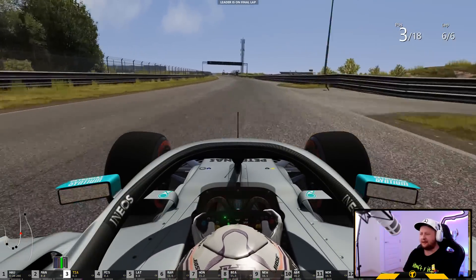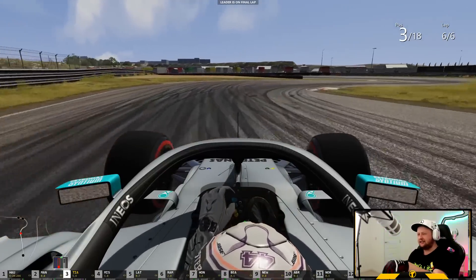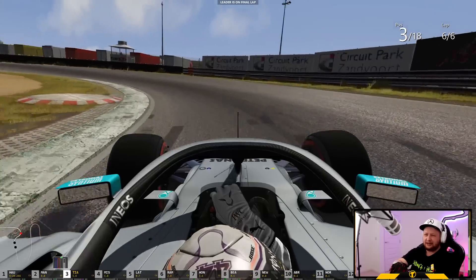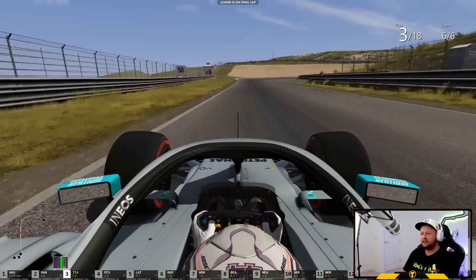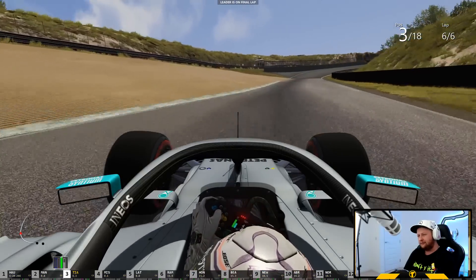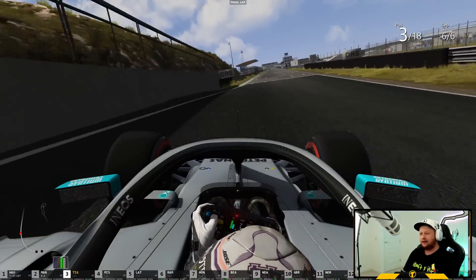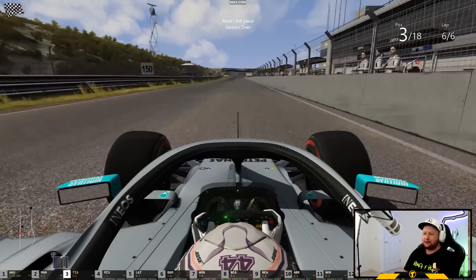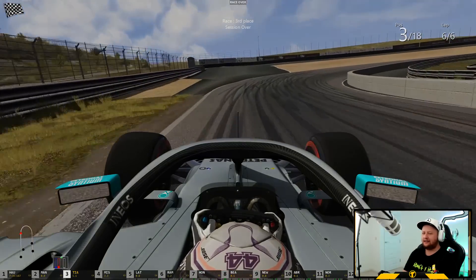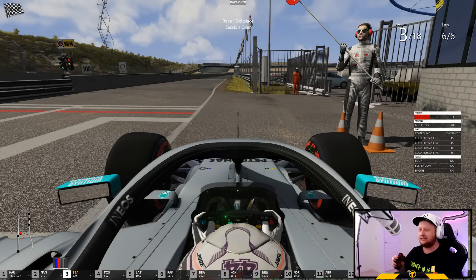Here we go - this race is coming to an end. We'll do well to hold on to P3 considering we started last in this race - I'll definitely take that. The two up front have been in a league of their own today, and actually despite that we're still kind of closing them in, so maybe with a longer race it might have been viable. We come through the final corner and get a podium on debut here at Zandvoort! Hamilton couldn't get the win on enemy territory, but the gauntlet is laid down for him to do it in real life.